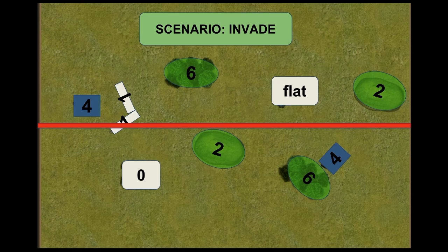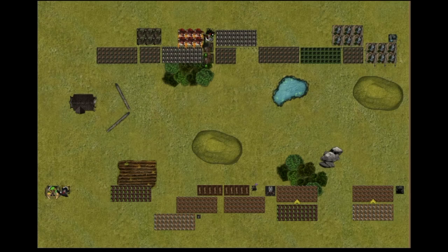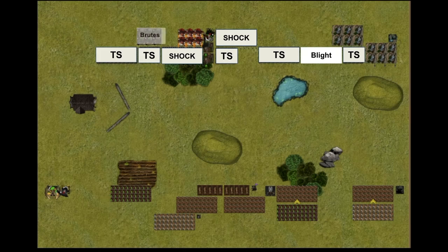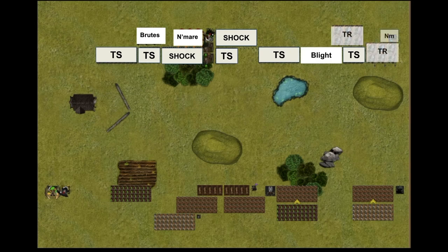Invade gives a heavy advantage to whoever gets turn one, particularly with large armies. Both Ratkin armies deployed with two giant horde armies. His tunnel slaves are distributed across the battle line, his shock troops — one in cover, one behind a regiment of slaves — and his blight on the right. The brutes are behind some tunnel slaves at height two. His nightmares are on the right, with the tunnel runners and Night Terror on the right flank. Santa and two weapon teams are in the middle.